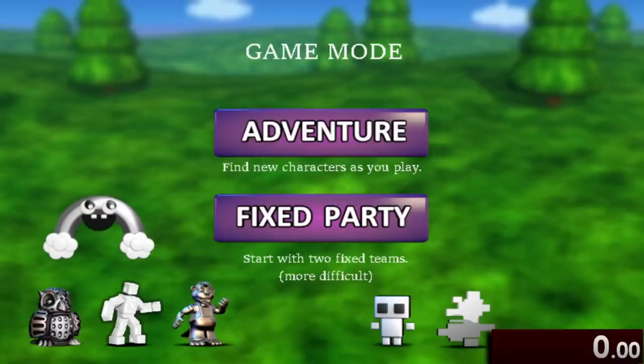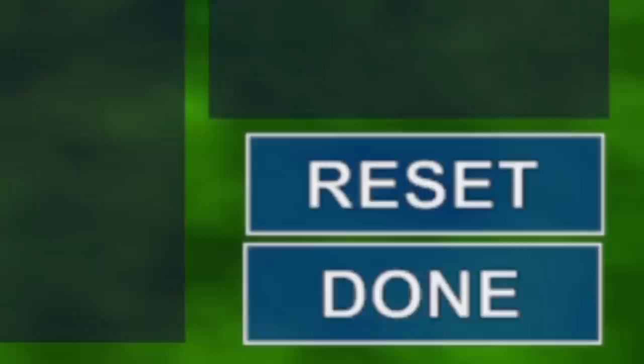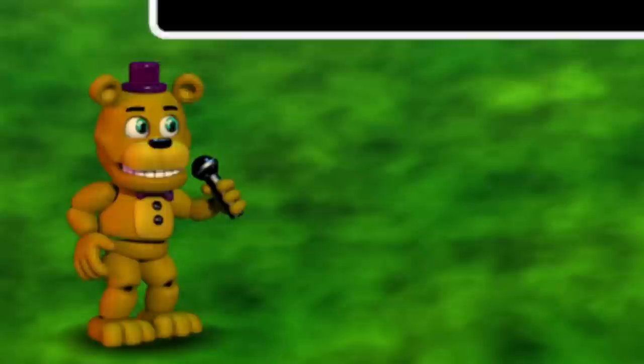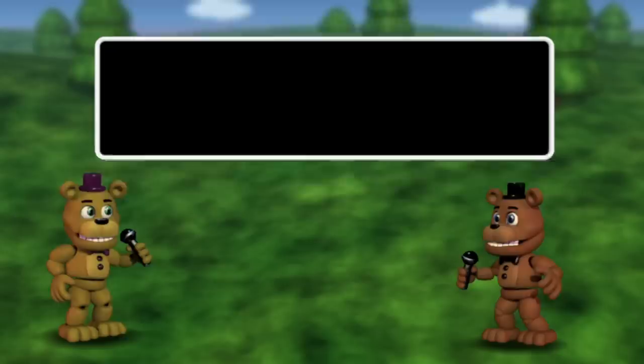Time for the speedrun starts once we go through the opening menu, select our party, and then hit the done button here. Then as soon as we start chatting with Fredbear, we'll actually want to reset the game. Just like in my previous speedrun video on this game, since loading times aren't counted, it's actually faster to restart the game to skip this than to sit through all of the dialogue with Fredbear.